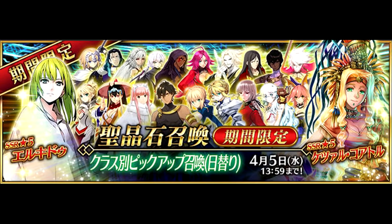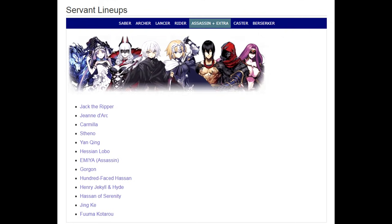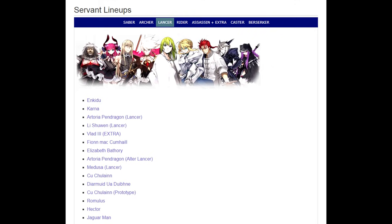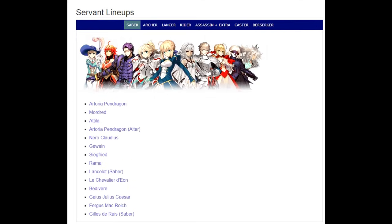To round out March, we've got a class-based summon campaign. These summon campaigns don't have rate-up on any servants, but rather allow you to roll exclusively for a certain class of your choice — with the same god-awful gacha rates you know and hate. The only real upside is that story-locked servants like Cu Alter or Quetzalcoatl are available in these banners. Every servant in a class is available in their class banner, except for the limited servants. The rates are just as awful as ever, so I'd suggest avoiding this unless you're a brand new player without decent servants in a certain class.